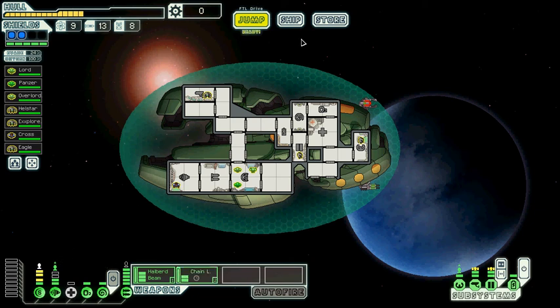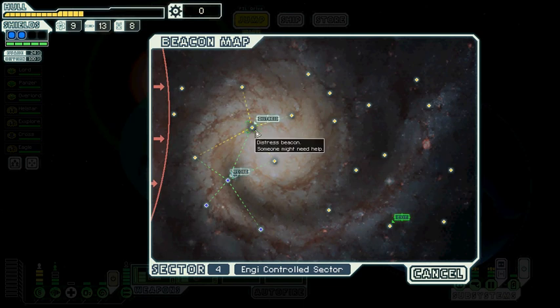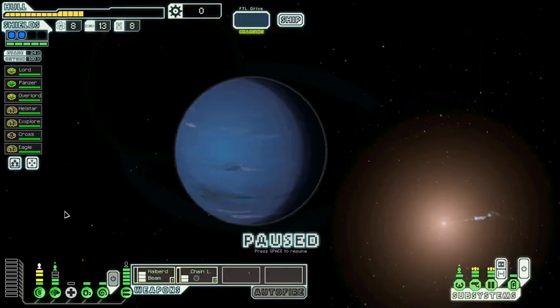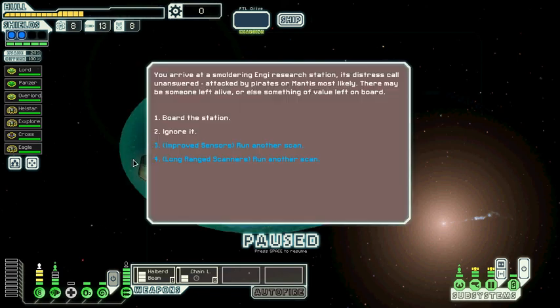That is a little risky at the moment because now we have too little energy, but if we manage to survive this sector rather well, we will be able to make use of that bonus scrap and get this ship into an excellent state. I guess this will be a really deciding sector for the rest of the game — cross your fingers guys. Fourth sector always dangerous. You arrive at a malfunctioning NG research station, its distress call unanswered, attacked by pirates or mantis most likely.